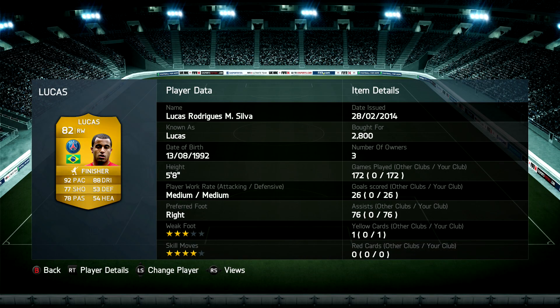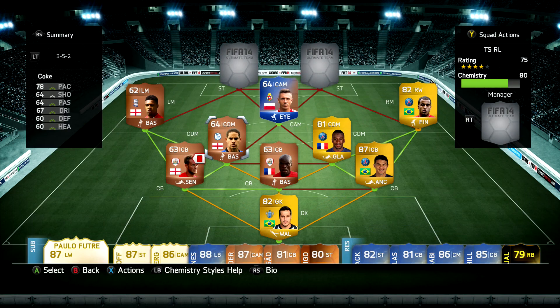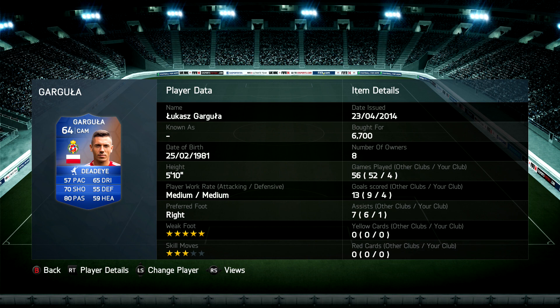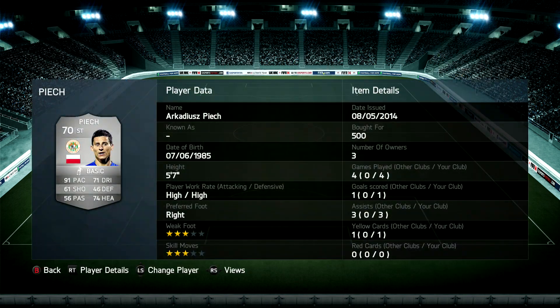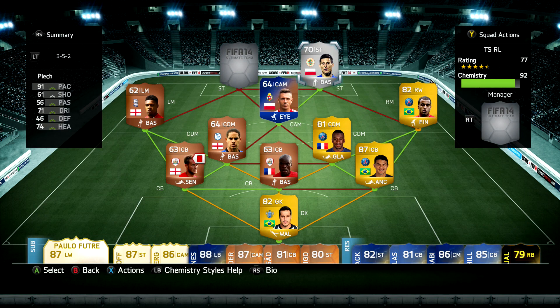Lucas is our final back-line midfielder - he's very, very quick and gets you a lot of assists from crossing, but I didn't really do that with this team. As for the CAM - Lucas Gargula, I can't say his name - but he does play in the Polish league. He's not quick at all, only got 49 ball control in game, but this guy's got 70 shooting and 80 passing and a five-star weak foot as a bronze CAM, which really enticed me to use him. He was absolutely awesome - for 6k I'd recommend it.